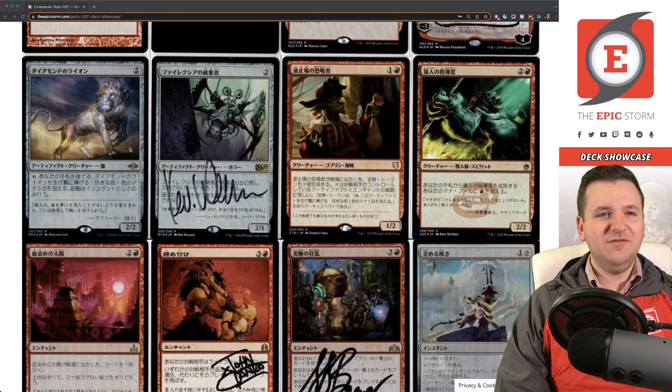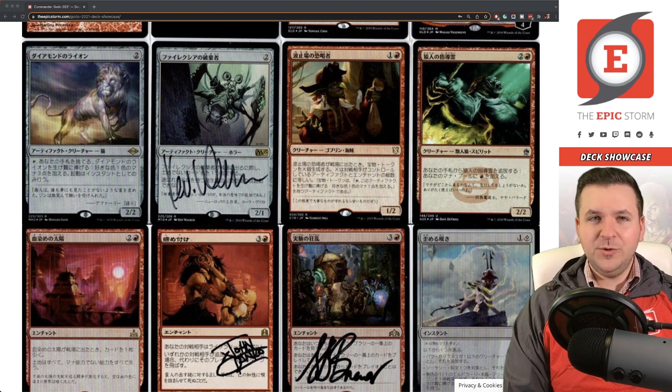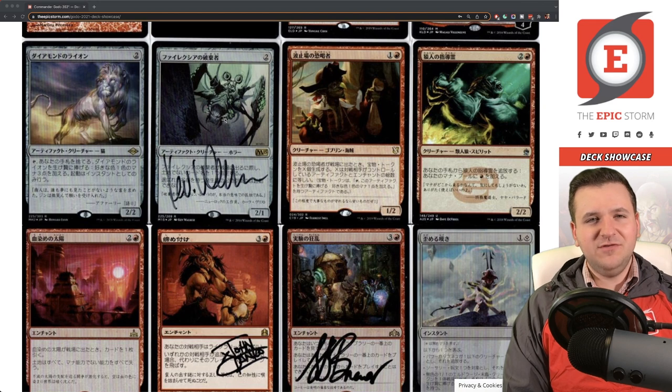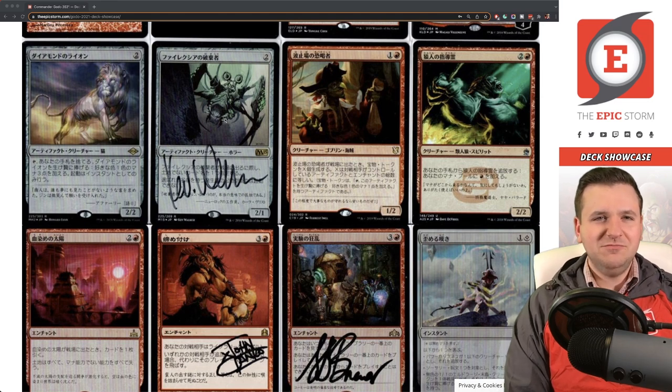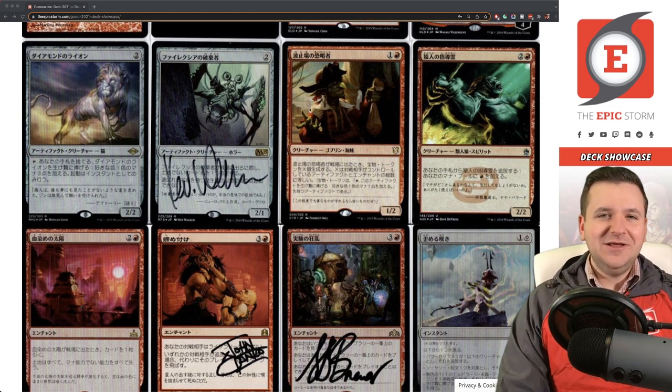Phyrexian Revoker — unfortunately it's a reprint. At the time I bought it the originals were really expensive. I probably could get an original Mirrodin Besieged version now, but I don't use this deck that often, so it feels like a waste. The card still gets the job done. Maybe one day I'll upgrade, but I'm honestly not sure I ever will.